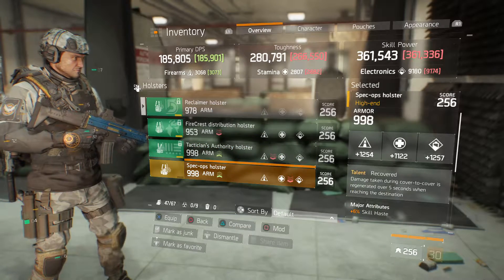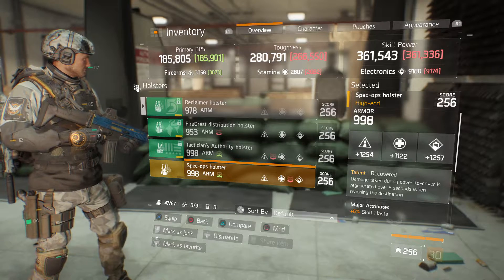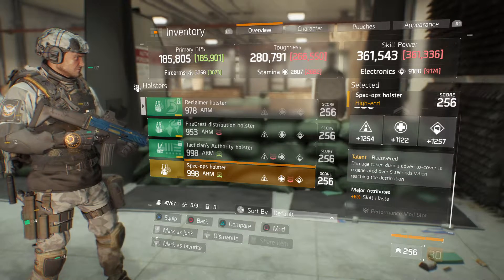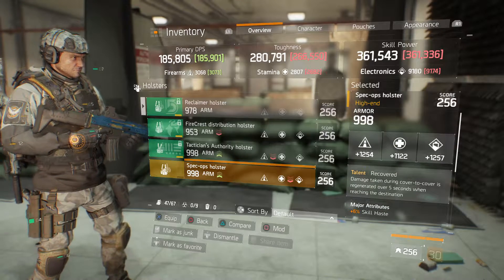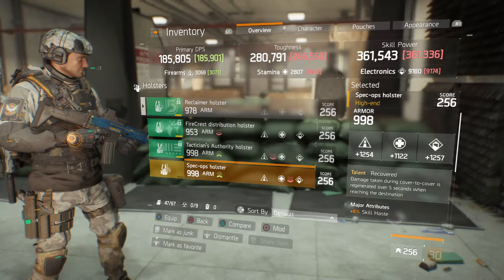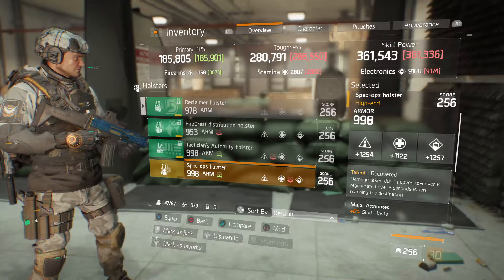Last but not least, we've got a 998 Spec Ops holster with 998 armor, 1254 firearms, 1122 stamina, 1257 electronics, talent of Recovered, and a major attribute of 66% skill haste. More than likely I'd raise up the stamina to put it on par with the other two stats — ideally getting it to 1272 would be awesome.